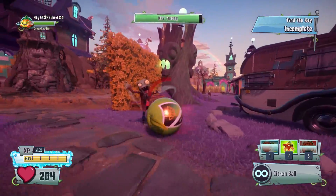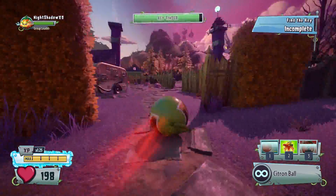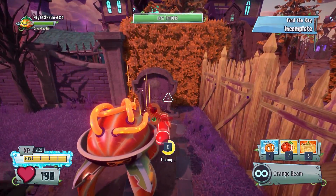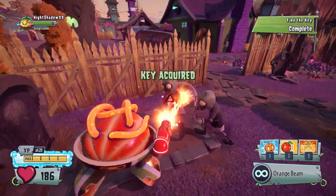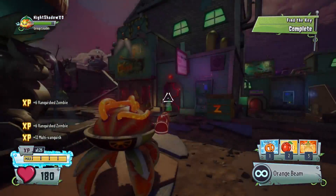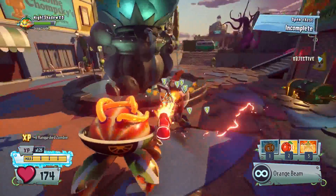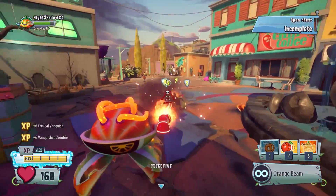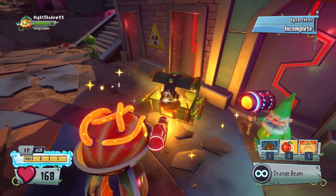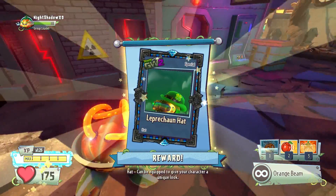All you want to do is just find it, bring it back to the gnome, and then he'll give you your prize. It's right somewhere over here - am I seeing it without seeing it? It's right here. Now you want to pick it up - that could be acquired - and it'll teleport you back to the gnome. All you want to do is collect your prize. Let me take out these guys first. Now you just want to open the prize, get the chest opened, and then you'll get your new hats.